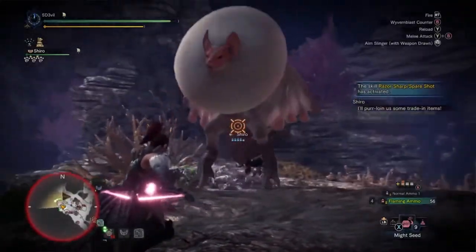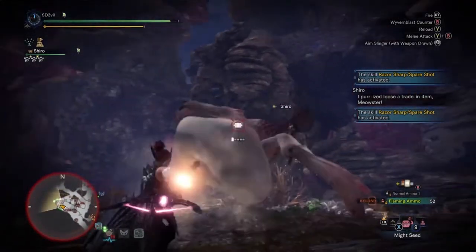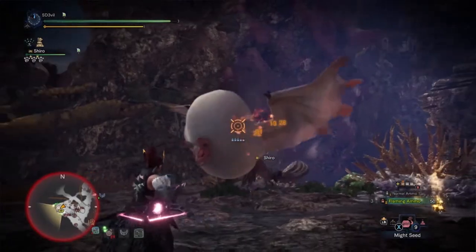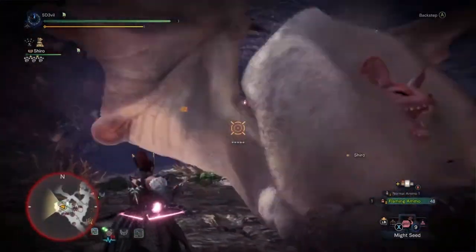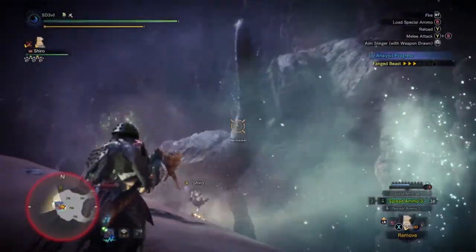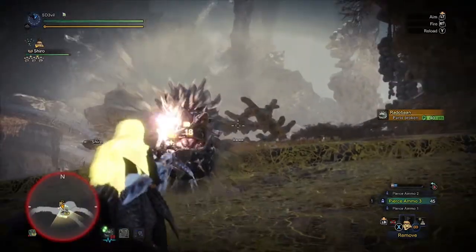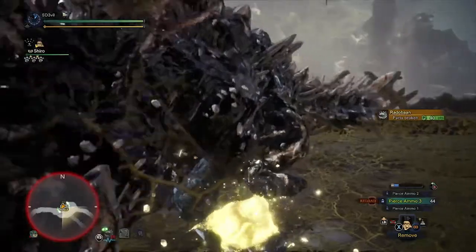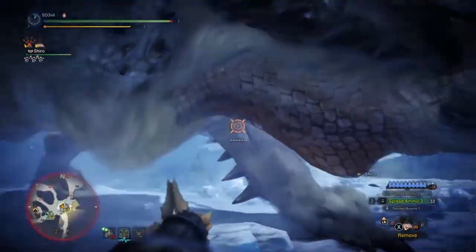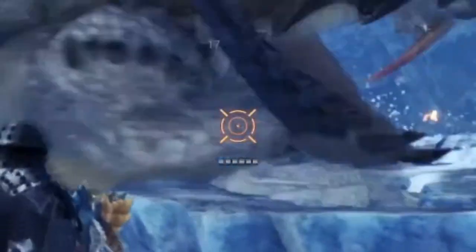Another thing to remember about ammo types is the critical distance of each one. Critical distance is when your character is at a specific distance — either away from or close to the monster — where you'll do the most damage. For example, the critical distance for spreadshot ammo is being quite close to the monster, because spreadshot is basically like a shotgun. Whereas pierce shot ammo types are generally used further away from the monster. The best way to know if you're in critical distance is by aiming at the monster — when you see two circles within your reticle, that means you are in critical distance.